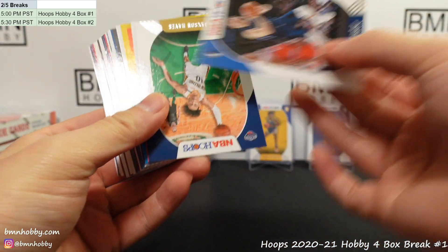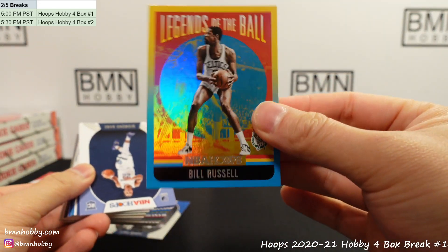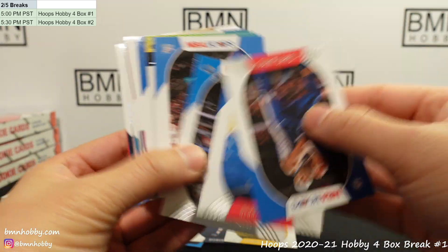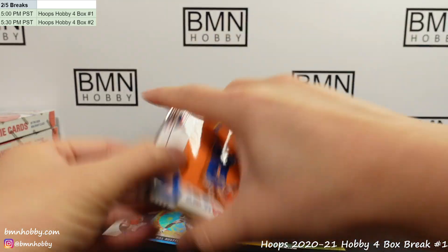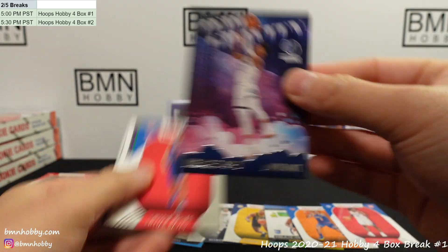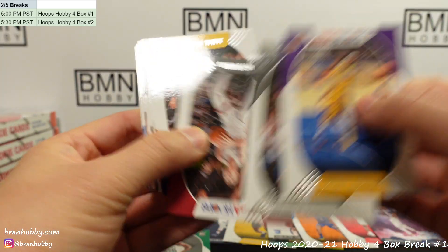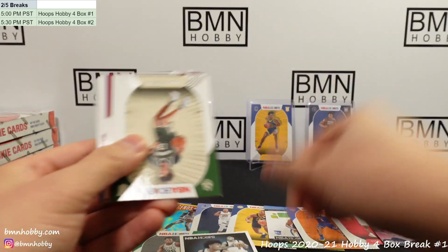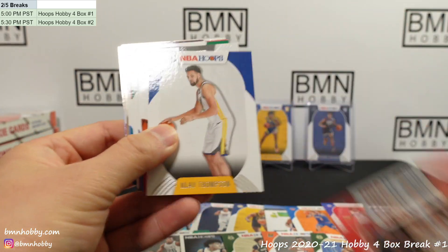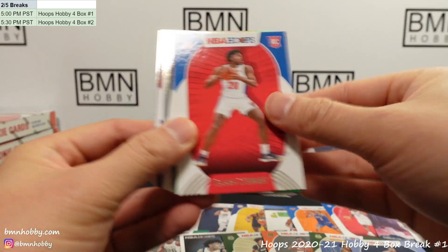Oh nice — Luka! That's a nice Luka. Jackson Hayes, White Side. Bill Russell Legends of the Ball — I really like the way these look, though the players aren't the most exciting legends. Tyrese Maxey very nice, OB Toppin, Tyrese Maxey base. Zero Gravity nice — John Morant second year insert. Killian Hayes — I think he's a pretty nice chase. Josh Green for Dallas. Jordan Nora for Bucks, Jalen Smith for the Suns.